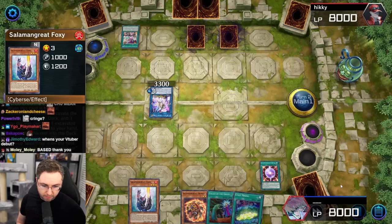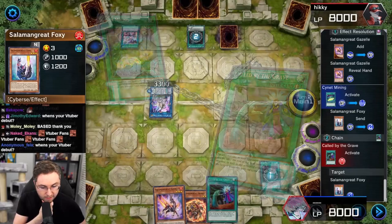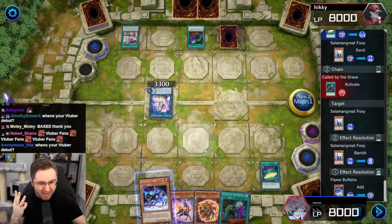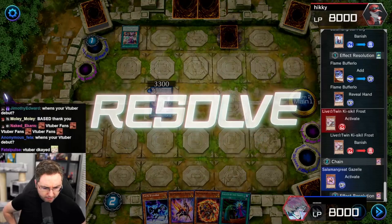I'm going to grab Gazelle. Side net mining — discard the Foxy. We still got the three summons: normal Spinny, special Spinny, and special Gazelle. That's still 10,000 damage lethal. We're fine. I'm baiting the back row, baiting the hand traps. Even better, we got Buffalo to maybe grab more advantage. He's going to be drawing off of that — that's going to be annoying. We're going to summon Gazelle. And let me know if the point system is making sense to you.